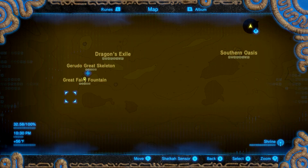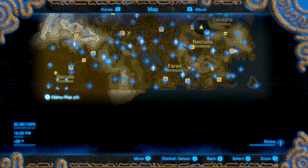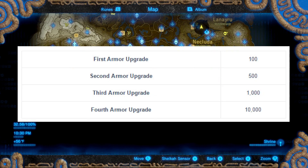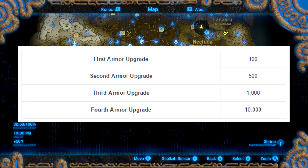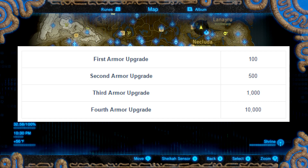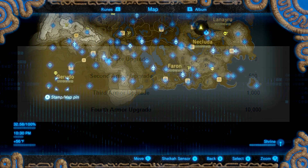There's a shrine at the very bottom left corner, and that's where the last fairy fountain is. Now, getting these fairy fountains costs money to open them. The first one you find will always cost 100 rupees, the second one is 500, the third is 1,000, and the last one is 10,000 rupees to open.